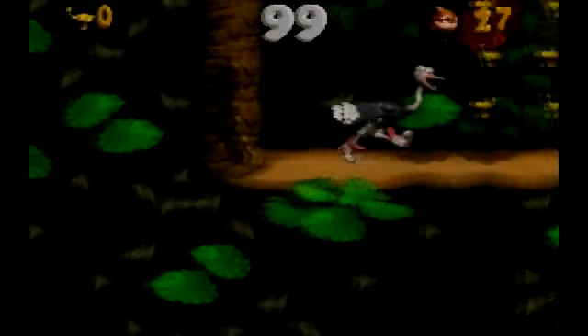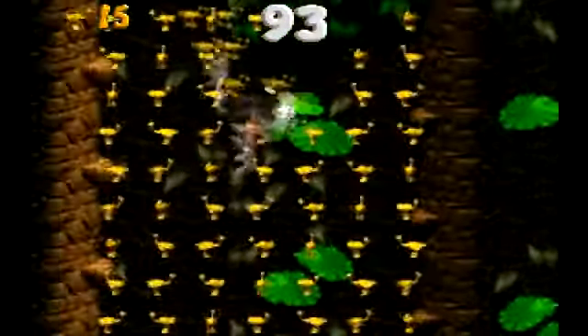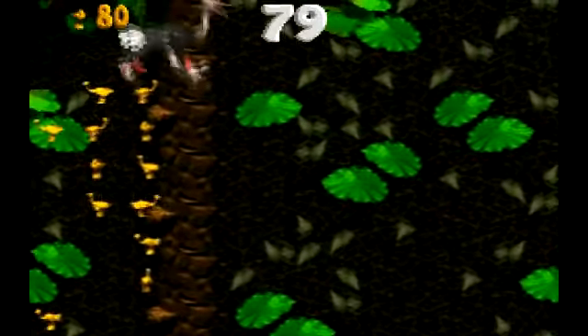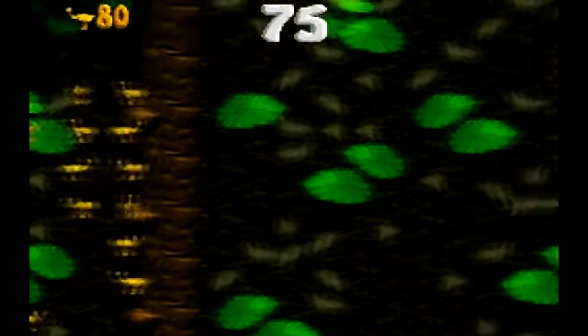So we got three Expresso Tokens. Expresso is actually one of the better animal buddies of this game. He can fly, and he's the fastest — I think he's faster than Rambi, actually. I could be wrong about that, but he just seems like a really fast animal buddy.